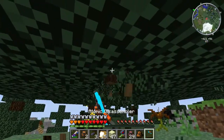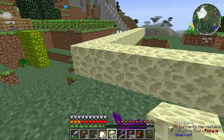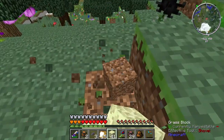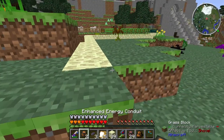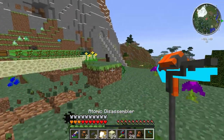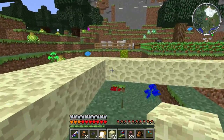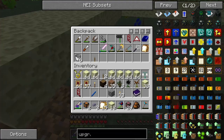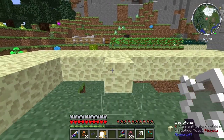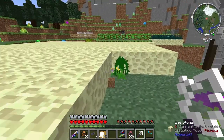Let's clear all this out. I should have made a builder's wand — I don't know why I haven't yet. Wait, did I make a builder's wand? I did make a builder's wand! I had the division sigil, so of course I would have made one. So these trees are going to be in the way — let's move those.